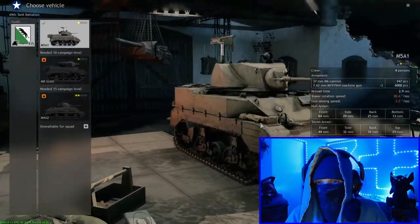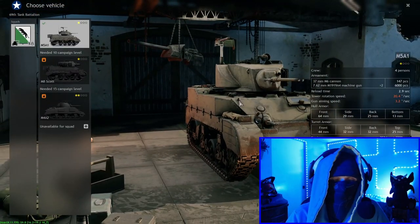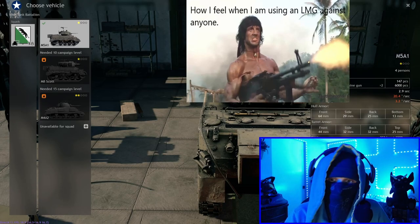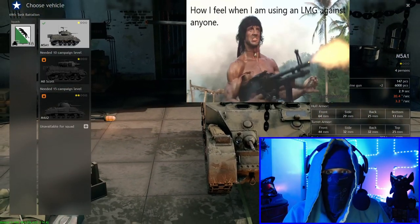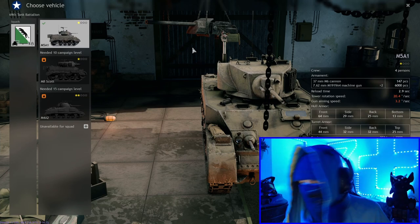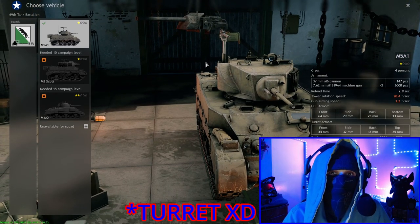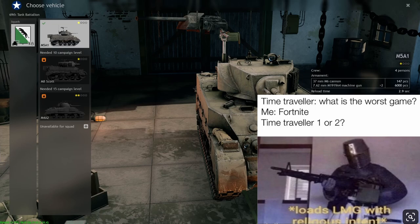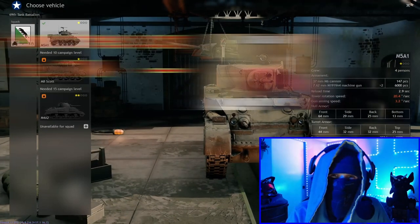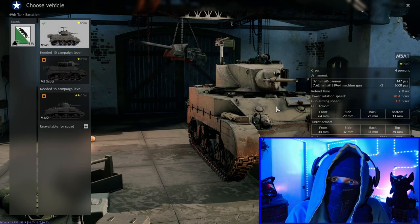Our starting tank here has a low 37 millimeter gun - people don't get too excited about it - but this thing is a little monster if you can keep her moving. Keep in mind you also have a 7.62 machine gun up top. If you're in commander view and pop your head out, you don't just have the coaxial in your turret. If you pop your head out and grab hold of that machine gun as well as the one in your hull, you're going to have a very good time. They have so much ammunition on these guns, you can just mow down infantry. The 37mm - you have to get around to people's sides and really pay attention to where you're shooting.